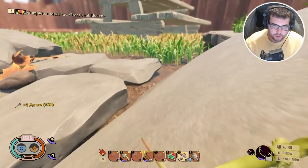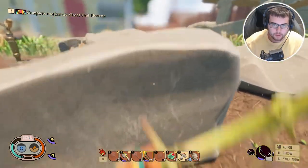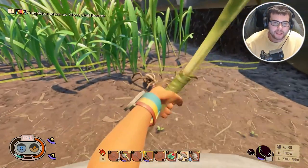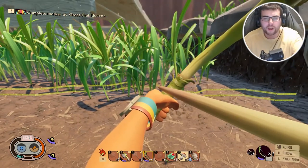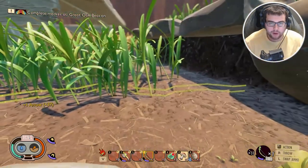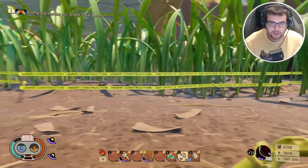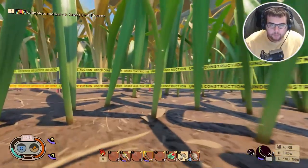We're gonna see if we can take down this freaking wolf spider while we're here. Come here, stop going away from me! I don't even have enough arrows to kill this thing anyway — there's a problem. I guess we can go check out the picnic table. The problem is that's where the spider went. We'll just go all the way around.